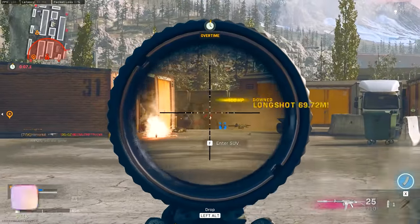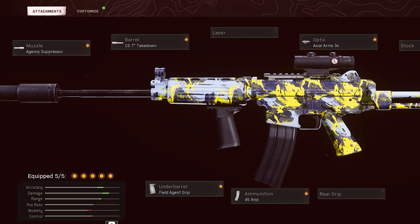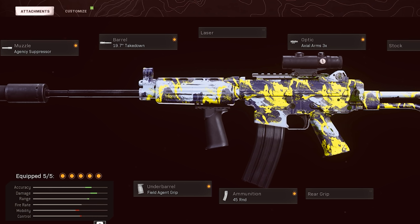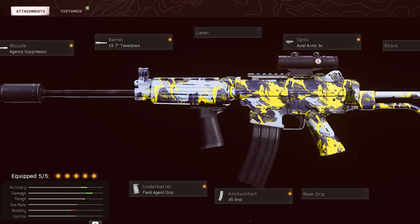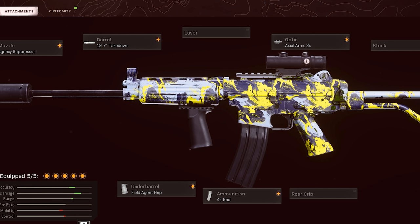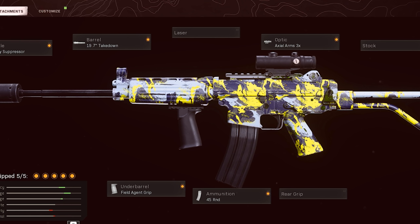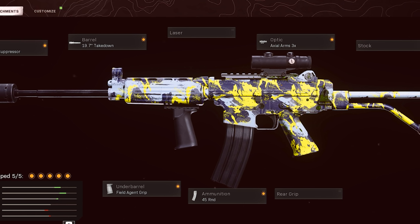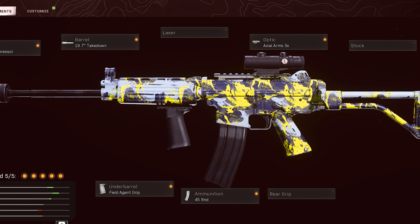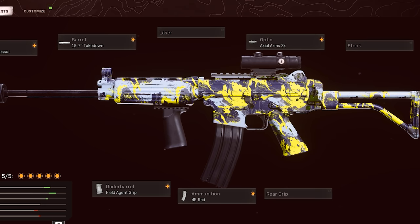For the Krig setup: I've got the Agency Suppressor to stay off the mini map with extra range and velocity, the Takedown Barrel for additional range, a 3x optic — though 2x or a red dot works too, it's preference — and the 45 round mag. For the last slot, you have options: the Field Agent Grip minimizes bounce for a laser-beam effect in medium and longer range fights, or you can use the Raider Stock for better mobility both moving around and ADS-ing. Laser beam Krig — go Field Agent. Speedy Krig — go Raider Stock.